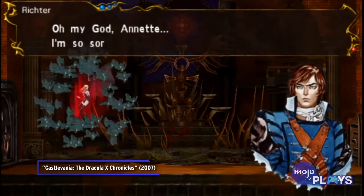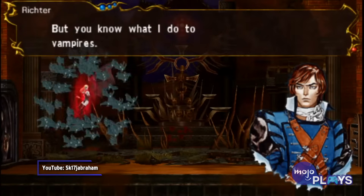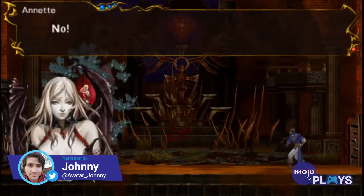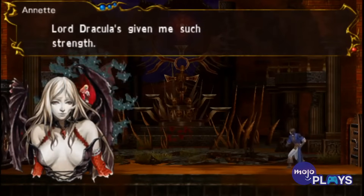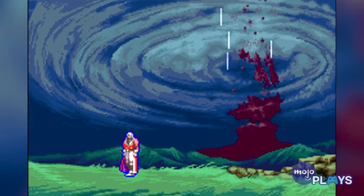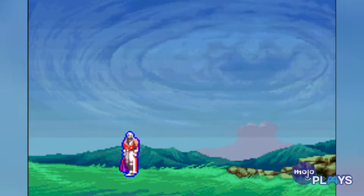Oh my god, Annette. I'm so sorry I didn't save you, but you know what I do to vampires. What I have to do. Welcome to Mojo Plays, and today we're looking at 10 more easter eggs in Netflix's Castlevania adaptations that only players would notice. If there's something you think we missed, be sure to check out our first video. And beware spoilers ahead for both the original show and its sequel series, Nocturne.